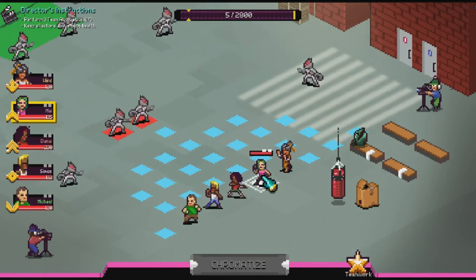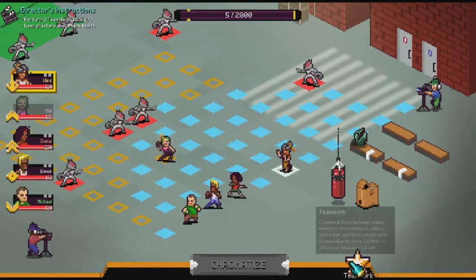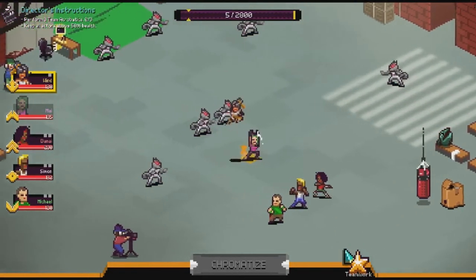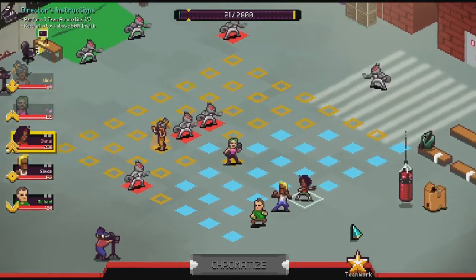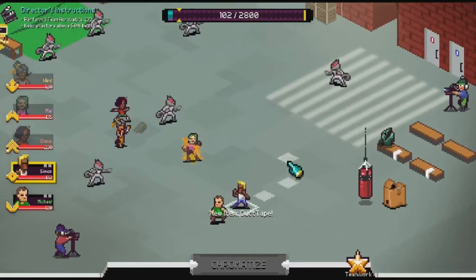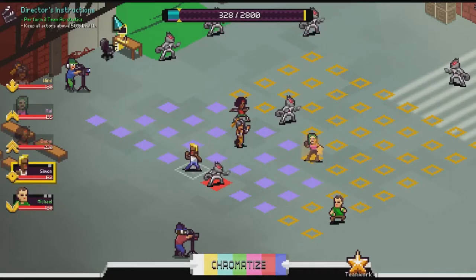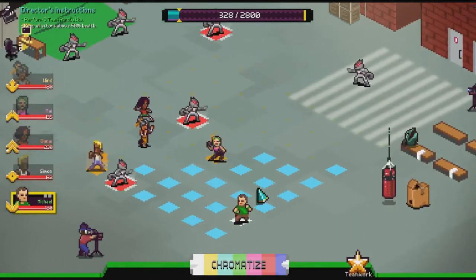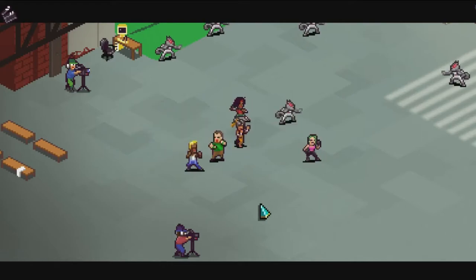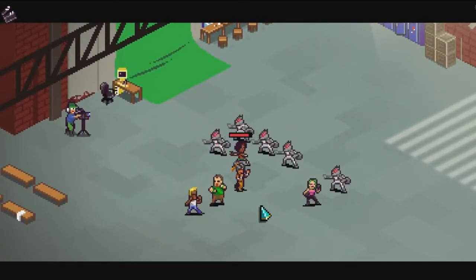I move the assault character and use teamwork - the star button at the bottom. She can throw people across the screen. I throw Deny here, then use teamwork with Chroma Squad together - double attack, he's dead. Then Simon is chucked over the back using teamwork. The director awards 200 audience for three team acrobatics. Simon attacks for 120 damage - nice dodge and counter. Two attacks land - I can deal with that.